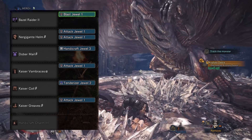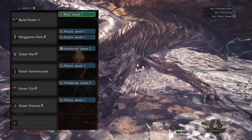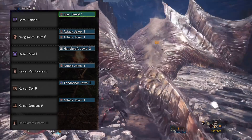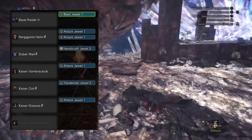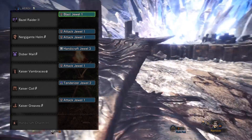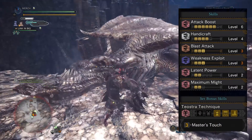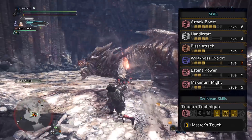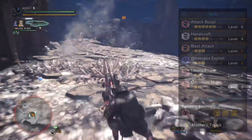The Chest Piece is the Dobermail Beta, slotted with a Handicraft Jewel. The Gauntlets are the Kaiser Vambraces Alpha, slotted with one Attack Jewel. The Coil is the Kaiser Coil Beta, slotted with a Tenderizer Jewel. The Boots are the Kaiser Greaves Beta, slotted with a final Attack Jewel. The charm we're going to be using is the Handicraft Charm 3. This would give you level 6 Attack Boost, level 4 Handicraft, level 3 Blast Attack, level 3 Weakness Exploit, 2 levels of Latent Power, and 2 levels of Maximum Might. But most importantly, the Teostra set bonus — Master's Touch.